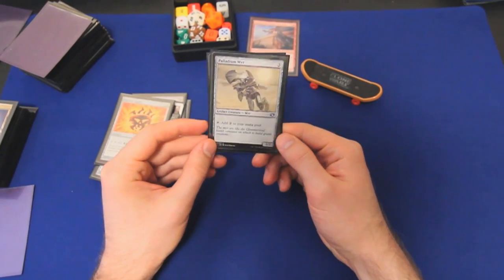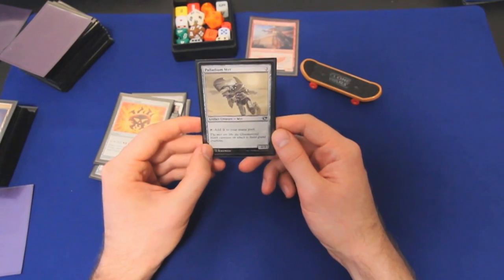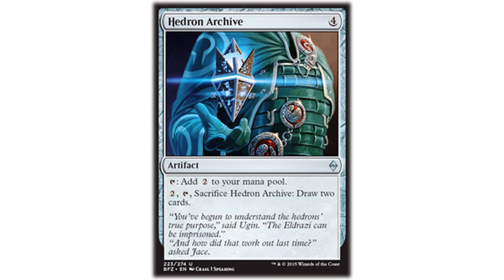Then I have Palladium Myr, which is basically a Sol Ring with legs that costs three. I include it because if it ever dies, I can reanimate it with Alicia. And Hedron Archive — I think this card belongs in many, many commander decks. Four mana for a Sol Ring, but for two mana and a sacrifice, it draws two cards. In a pinch, those two cards can be the difference between winning and losing.